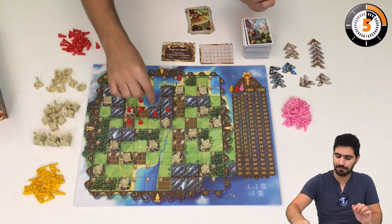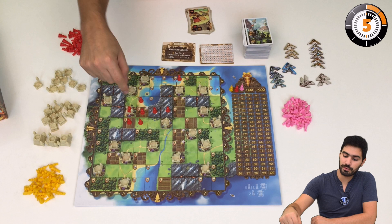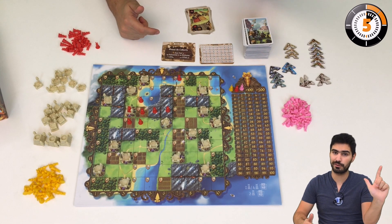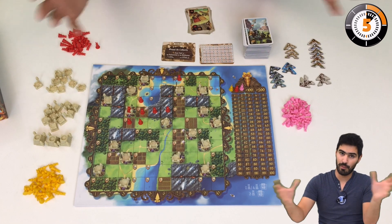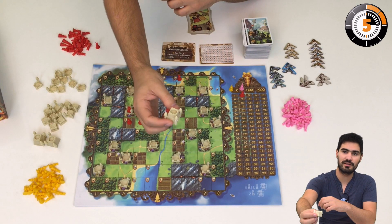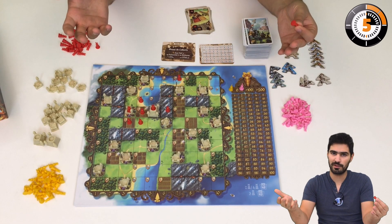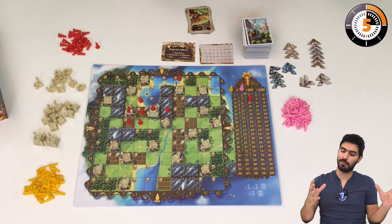For example, I have one big area here that produces carrots and fish. Duplicates don't count, so that's two different resources, and I have only one tower. Two times one makes two victory points. Now if I had this castle here in my area — it has three towers — that's a total of four towers. Four times two makes eight points, which is far more valuable. That's how you want to develop your kingdom.